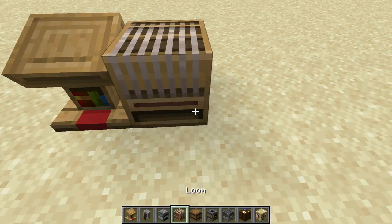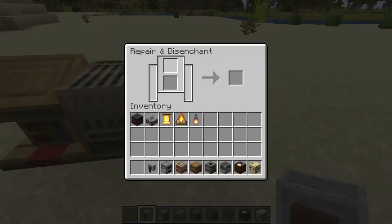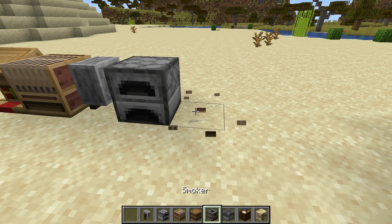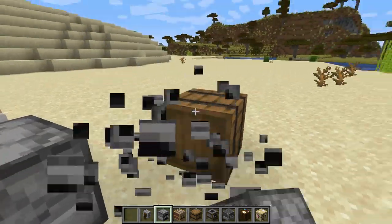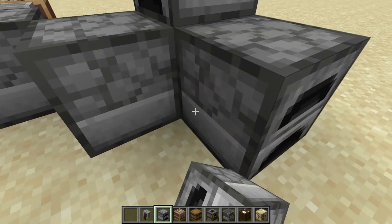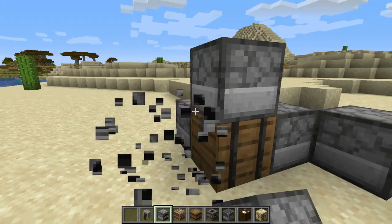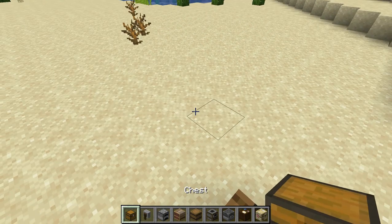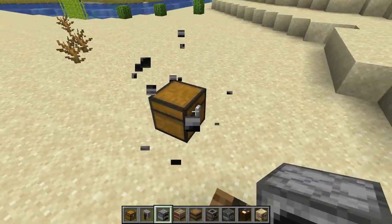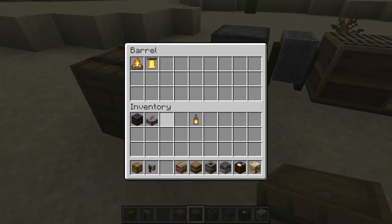That's freaking lit man. So you just throw a banner in here and it gives you something — put like an enchanted item in here. Look at that. He can actually put stuff in the barrel now. You can literally access the barrel even if there's stuff on top of it. That's really awesome. You can actually put anything in there too. Pretty cool.